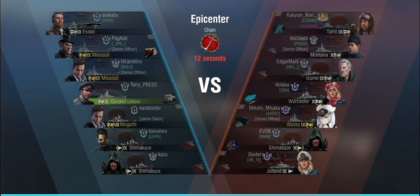The second round, we're playing Epicenter in chain mode. Once again up against a division of Taiho, Alaska, and Jutland. There's a fair amount of tier 9s in the game. On their team: Monty, Izumo, Worcester, and a Shima. We do have a division on our side, but it's a fail division with the Missouri and the Mogami, which means the Mogami has gotten himself into a tier 10 game.